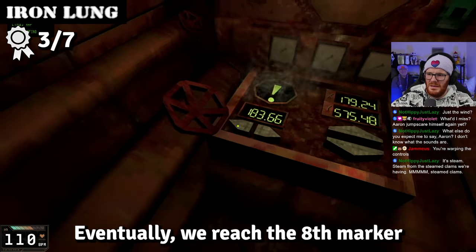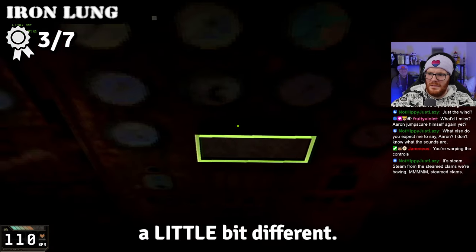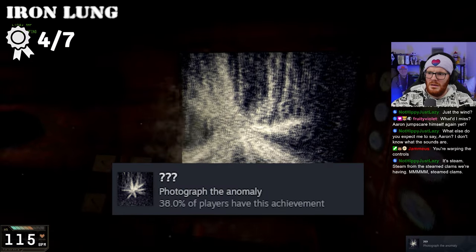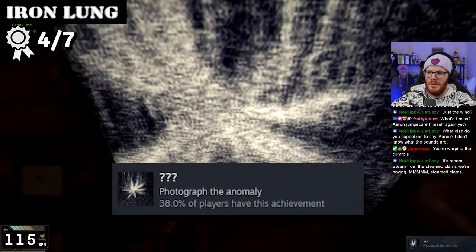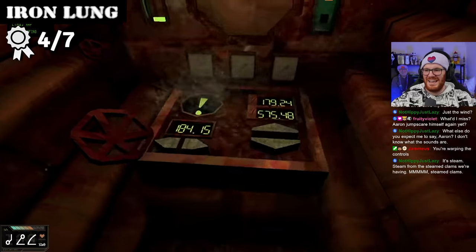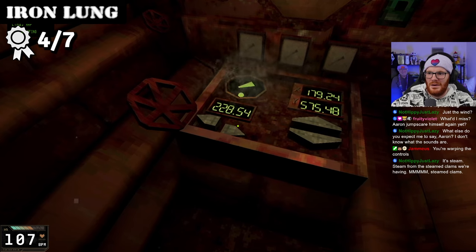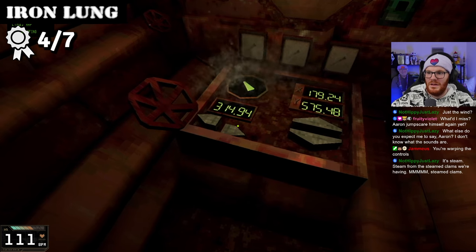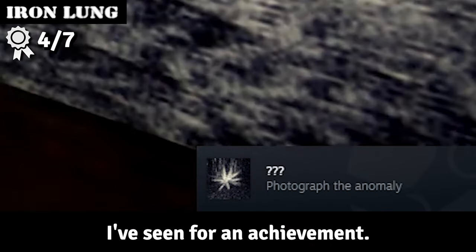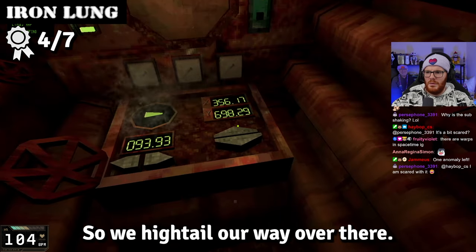With only one marker left, we hightail our way over there. But then something appears — something that shouldn't be there at all. And then it becomes clear: it's an eyeball the size of a submarine knocking about in an ocean of blood. It's normal. Totally fine. We still need to reach that ninth marker, so onwards and upwards.